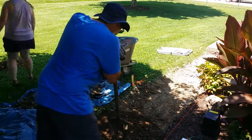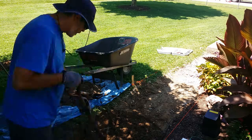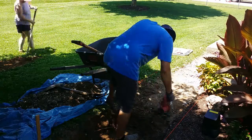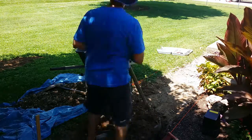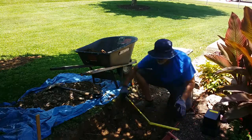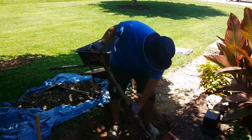If you have low spots in your yard, this is a great time to level things up. There's a lot of extra dirt that came out of this job, and you can use it to fill in those low spots. If you have old tree stumps that have rotted and you have sinkholes, it's a great opportunity to fill those in. It takes a lot of dirt to fill in a tree stump that's been pulled out.